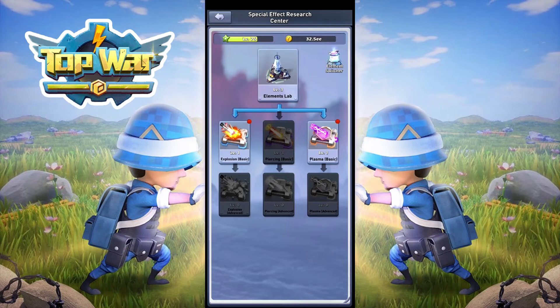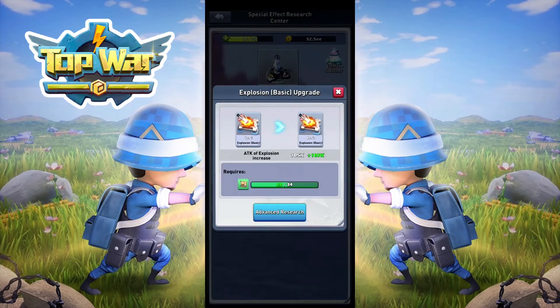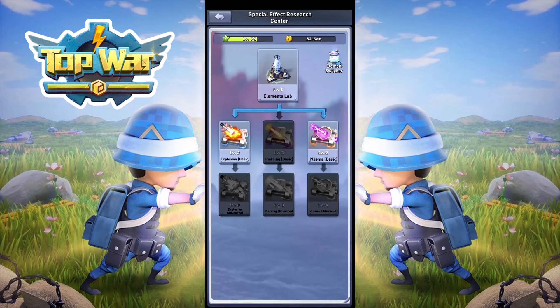So I've got 2 level ones and level 3 on the basics, and I want to set up my element switcher. You can see the locks for army, navy, and air. I currently have them all set on piercing, which will increase my attack of piercing by 329k. Once I switch this, I have the plasma enabled on army. If I had the advanced ones, the damage reduction from crits would be enabled, but it's currently locked because I have not researched it. Until you have the advanced ones researched, there is no need to pick any specific element — just pick the one you have the highest level from.